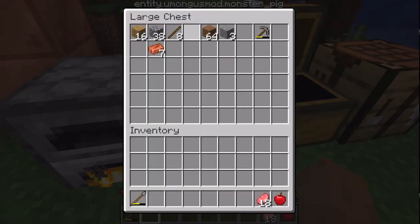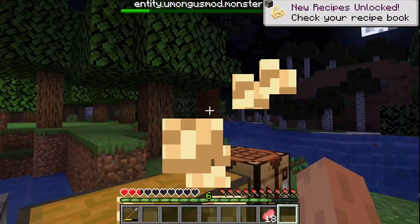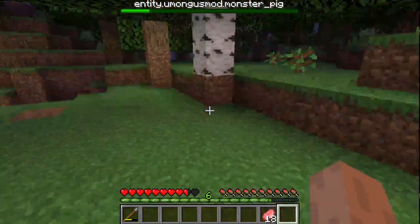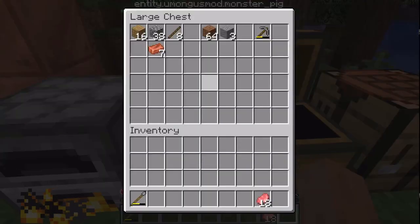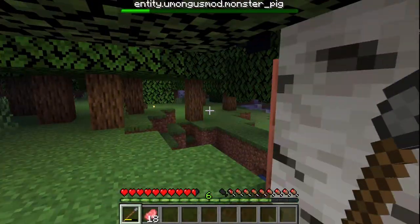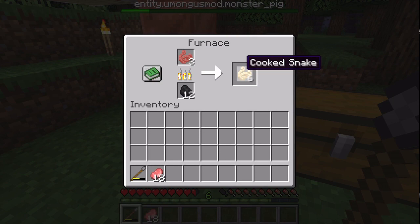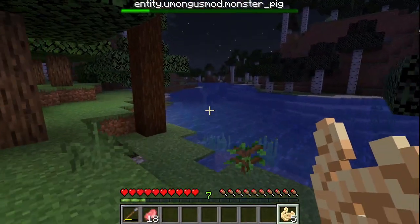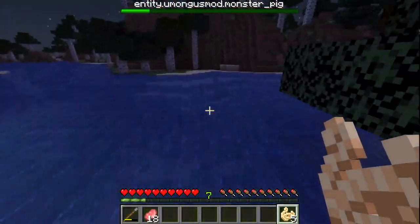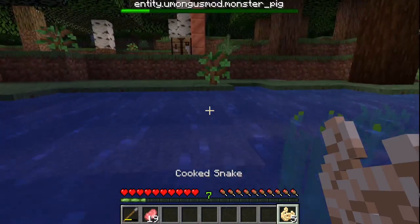Now let's cook our meat and eat our apple. We're gonna sit here and wait for our things to finish cooking. I might have also forgot to mention the things that the enemies drop. The snakes drop snake meat, the boars drop pork chops, and the alligators drop alligator meat.